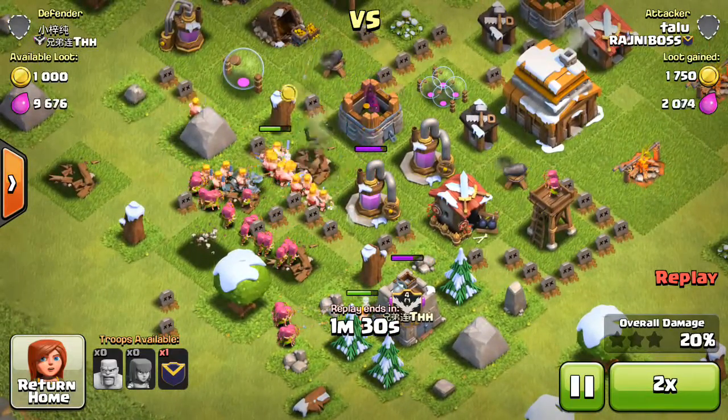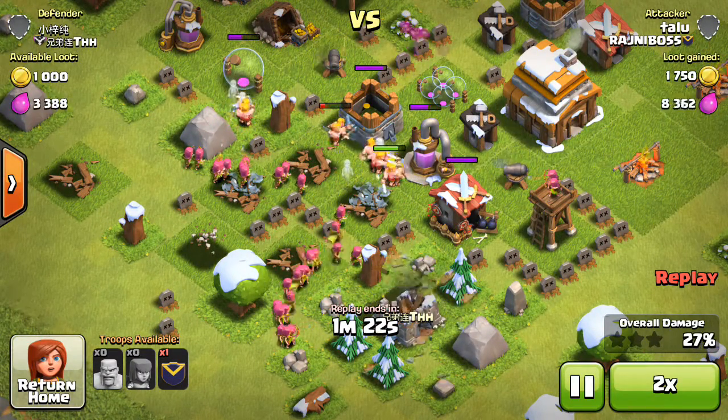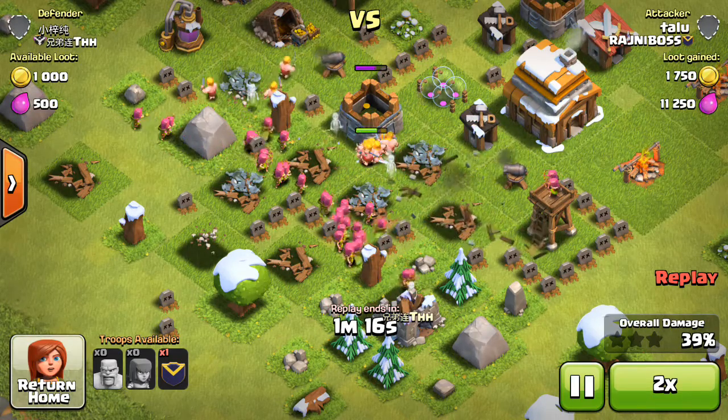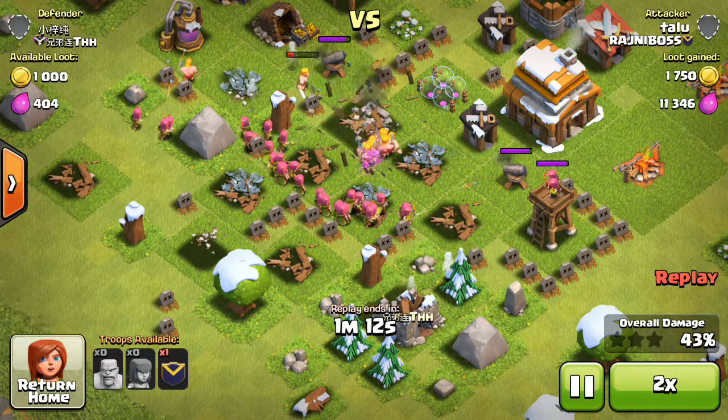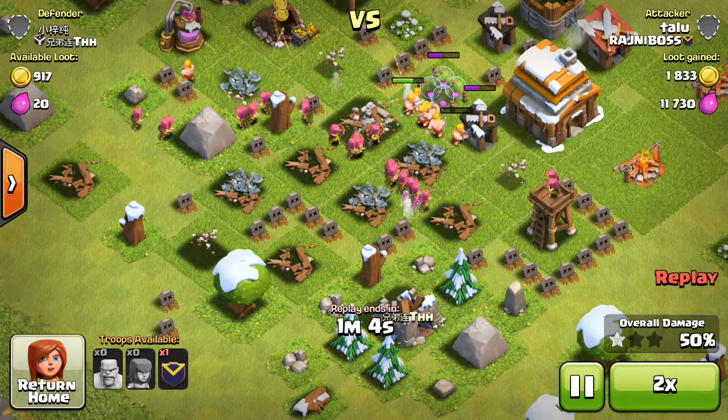This is a loot strategy for Town Hall 3, 4, and 5. I suggest it is the best loot strategy because it is low time to produce and also low cost.